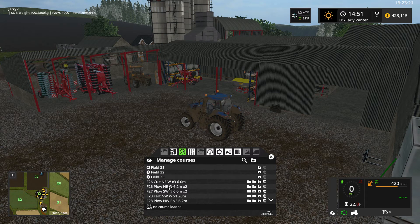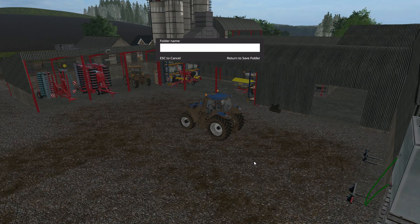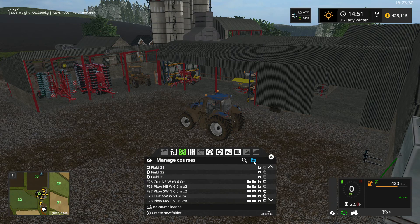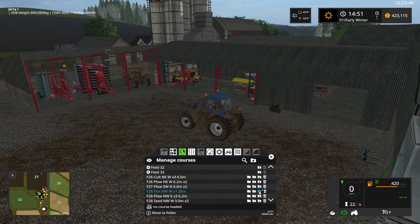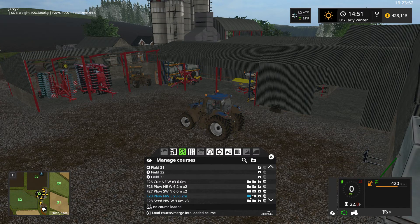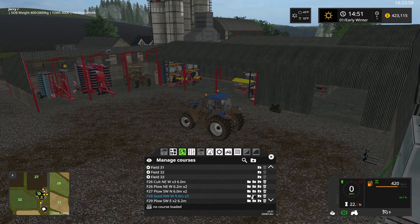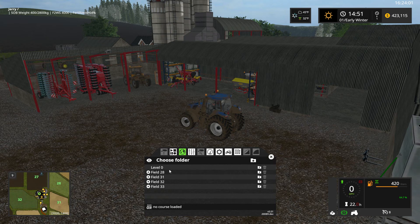Let's go ahead and set up one for Field 28 as well, just so you can see. We click on Create New Folder, name it Field 28, and hit Enter. If you name them accordingly, they'll fall into alphabetical and numerical order. So Field 28 — we come down to our Field 28 fertilize, click that, then Field 28 plow, click that, and then Field 28 seed, click that and select Field 28. That's all we need to do.